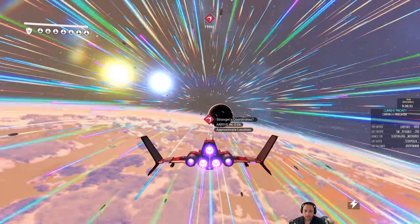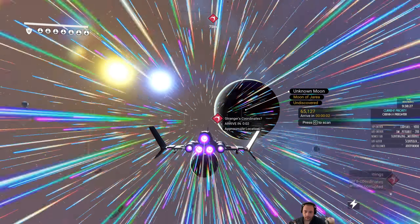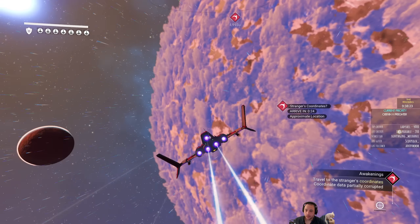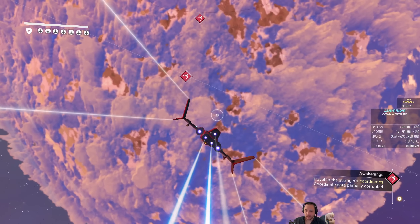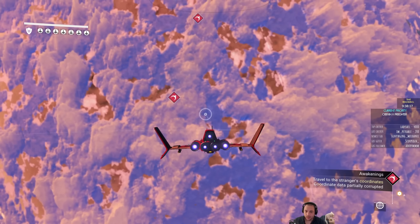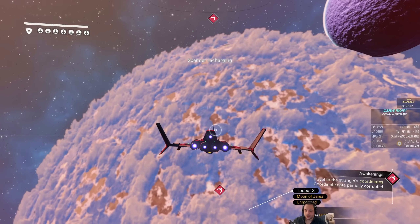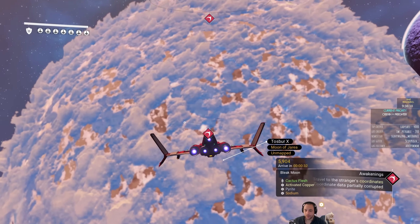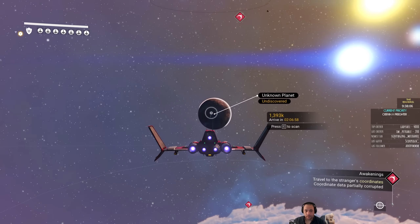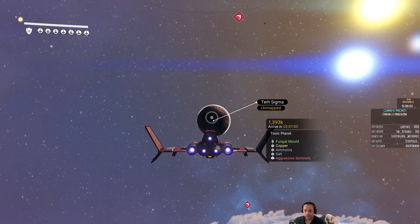Am I gonna do much trading this run? Probably not — this is a role-playing one where I'm trying to found a colony, it's all explained in the details. Oh, this planet — let me scan it. No, it isn't the lush planet with the sentinels — it's a bleak moon, a hot one. And that's a toxic one.